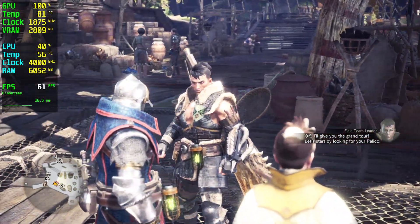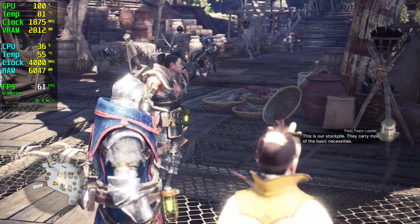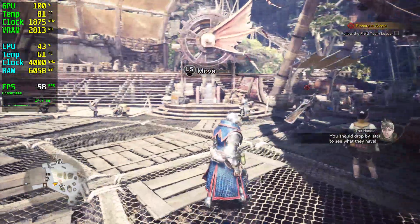I'll give you the grand tour. Let's start by looking for your palico. This is our stockpile. They carry most of the basic necessities. You should drop by later to see what they have.